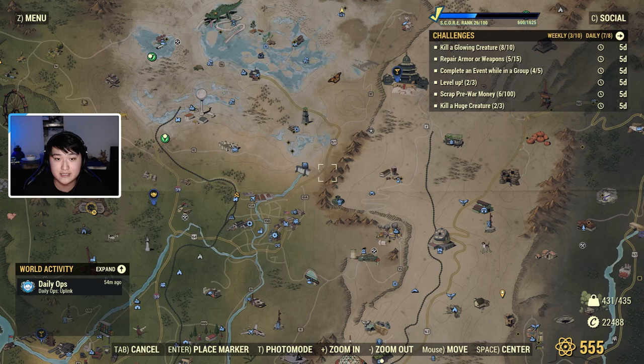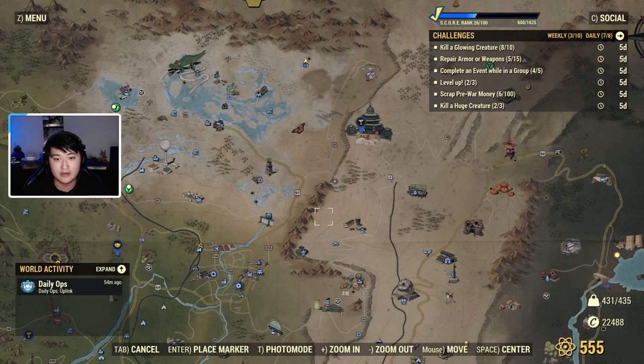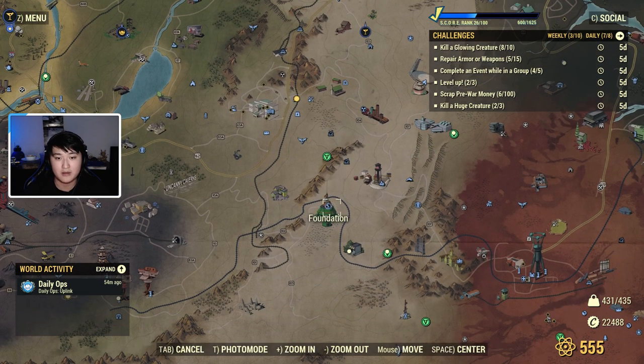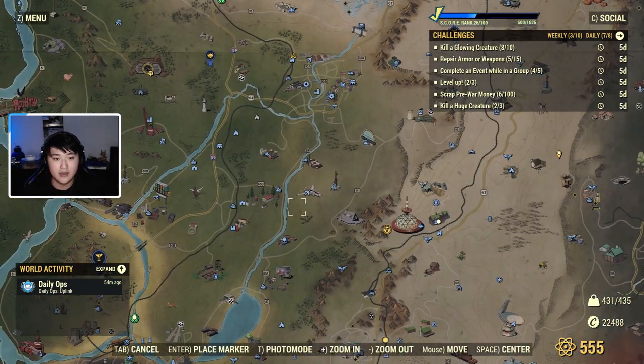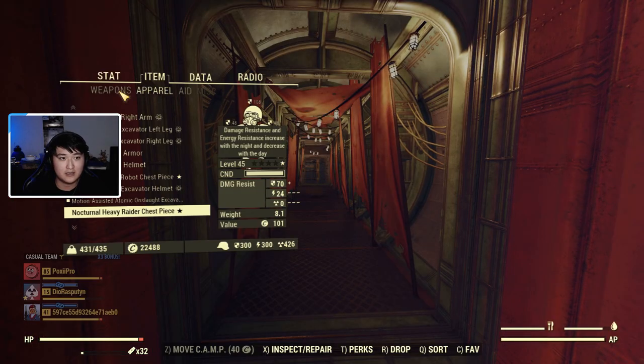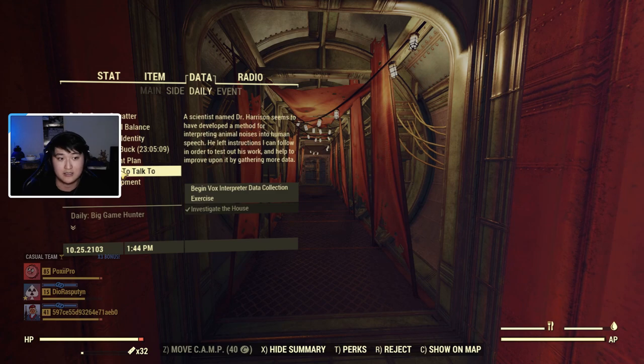For daily quests — since you can get treasury notes from daily quests or events — you get one daily quest from Crater and one from the Foundation, which help with their respective reputations. You can also get a daily quest from the Overseer's home by going into her basement, or Davenport her robot helper will give you one when you fast travel there. If you're looking for what daily quests you've picked up, go to Data then Daily.